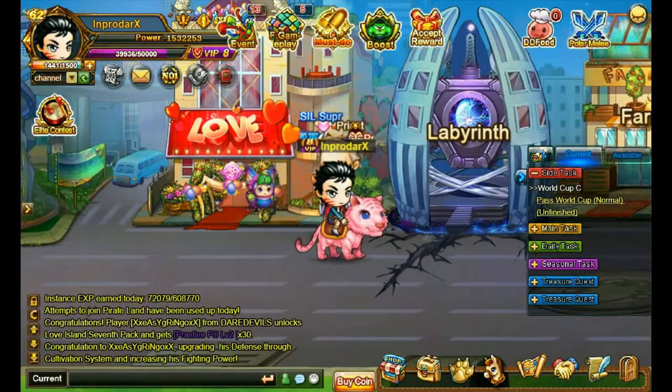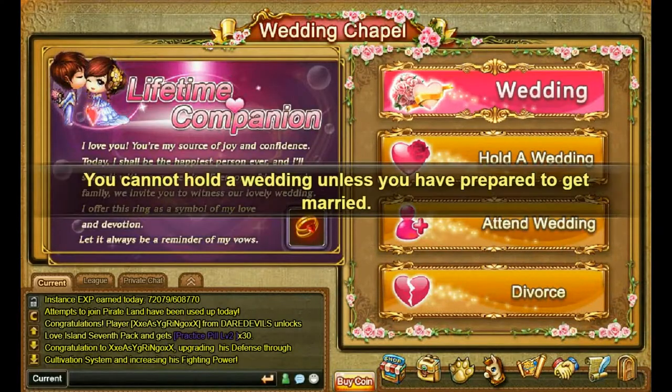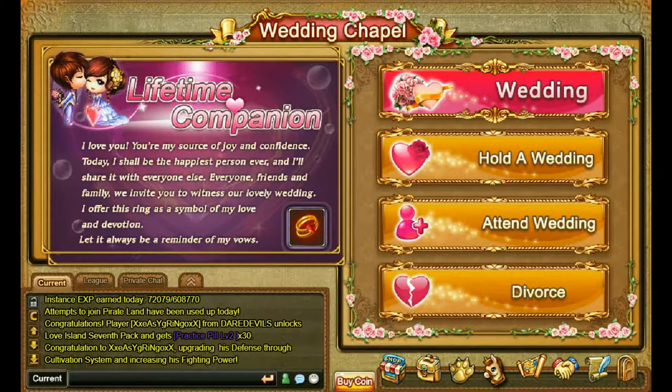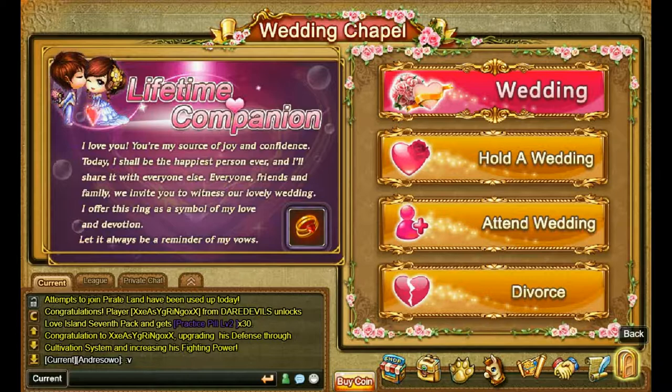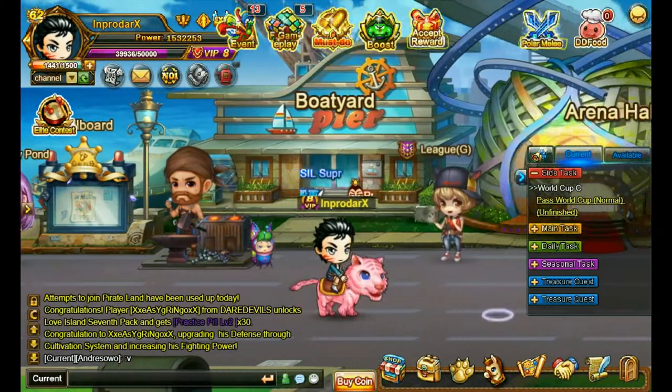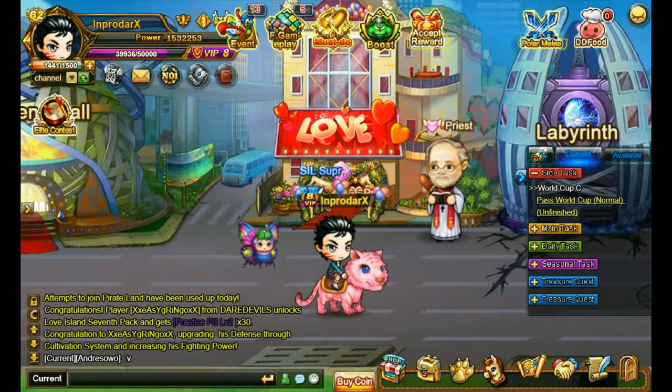For the marriage system, I think they should completely scrap the idea of paying coins to get married — it's ridiculous. And paying coins to get divorced is even worse. They have to at least give players the chance to pay with vouchers or gold. Also, they have to implement it so that if you go back from the priest, you will stay in the love area instead of being sent back to the main area — that is very annoying.